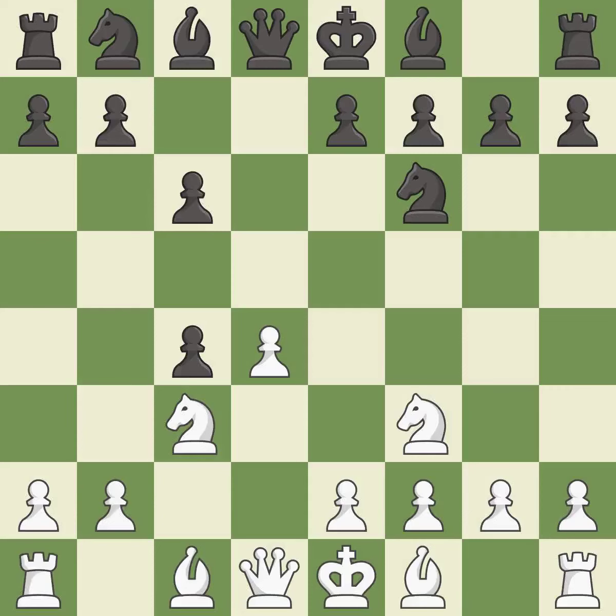dxc4 captures the c4 pawn and opens up the center. a4 stops the b7-b5 advance, which would have allowed black to keep the c4 pawn.